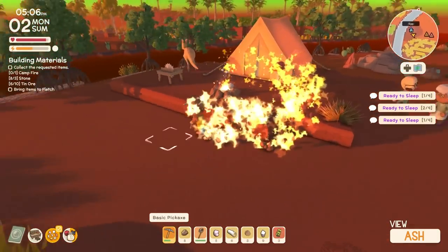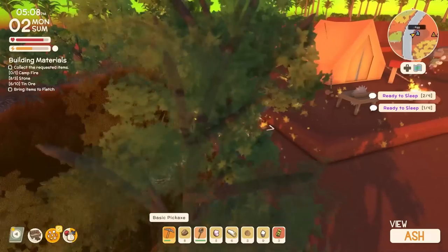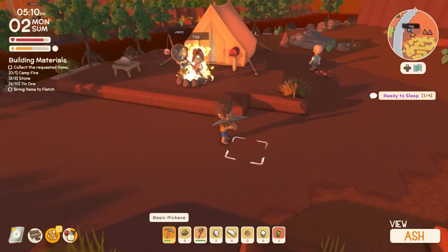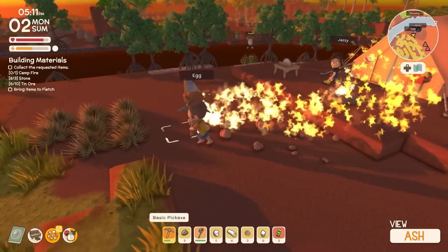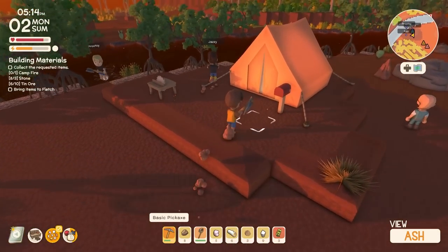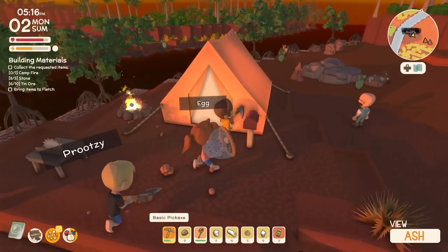Oh God, I'm on fire! You're on fire? Oh, he walked into the campfire. Maybe putting the campfire right next to this thing is not a good idea. Oh my God, I did the same thing. Run to the water! Come on, come to me. There you go. This is fine — everything's fine. Yeah, let's move that. I'm not going into that death trap.